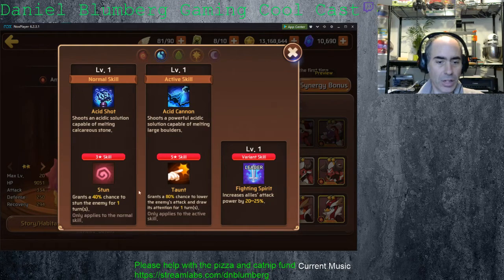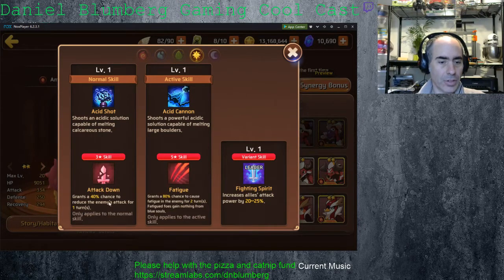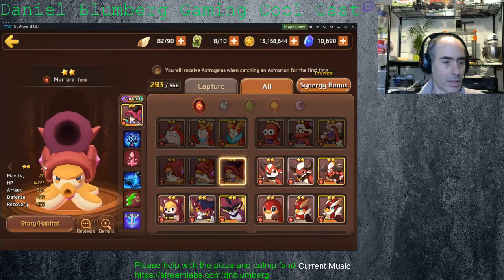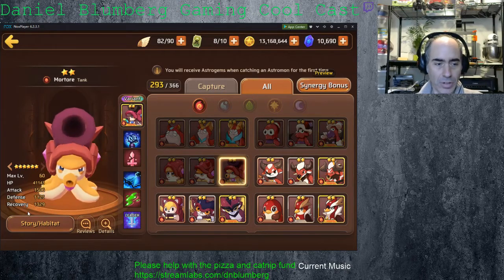The water version is a slow stun with a fairly high taunt. Wood version, double saps — the ult is a better chance, that's interesting. Light version is fatigue, effectively completely useless. And the dark version, this 40% on a taunt is just really bad, and an attack down 80% — that's not terrible, but obviously these are two-star units. Jump up to level 60, this critter has not bad hit points, but the stats are pretty hard for two-star critters.